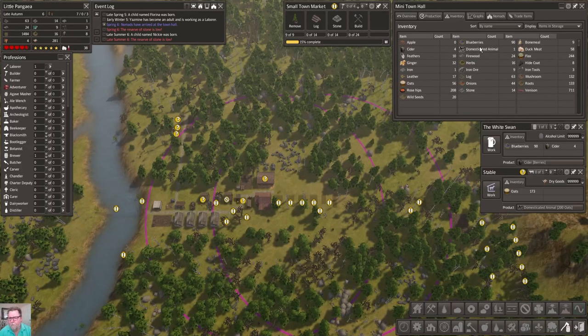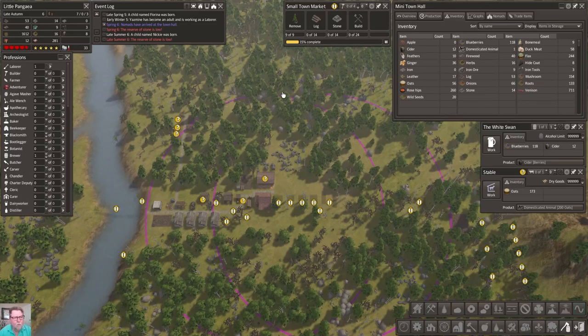150 blueberries! But I got somebody working in there. How can that be? There we go - 14 cider, I was gonna say you're pulling the berries. Oats is at 56. Stone is at 14. I really want to get the next path laid out here.